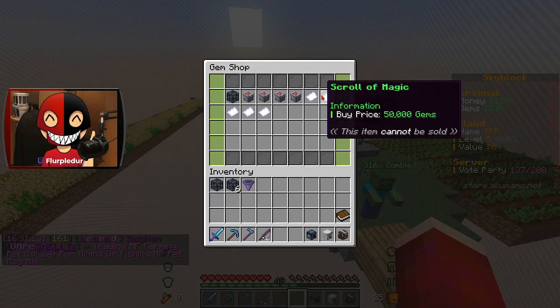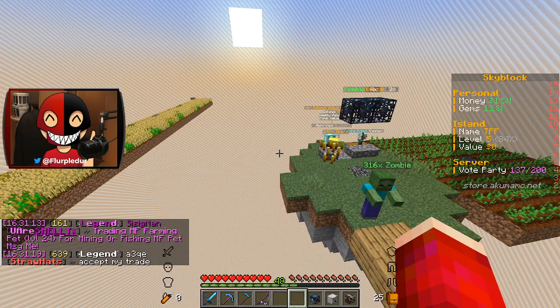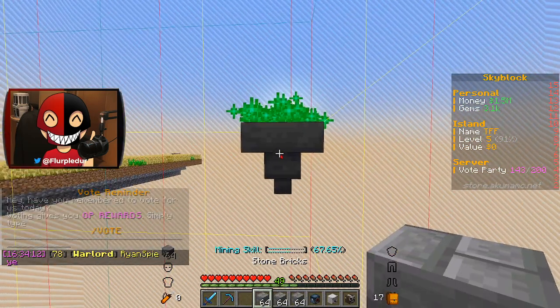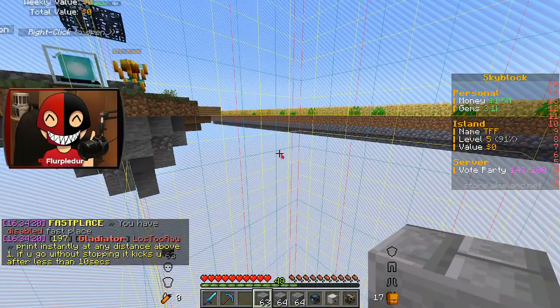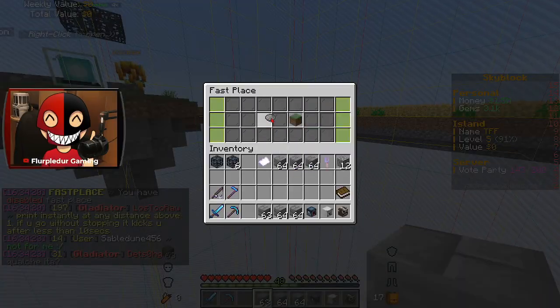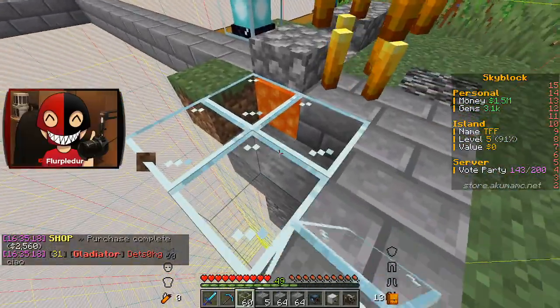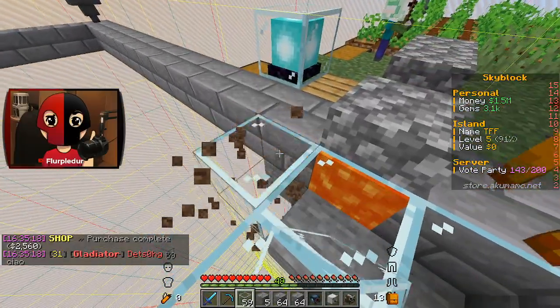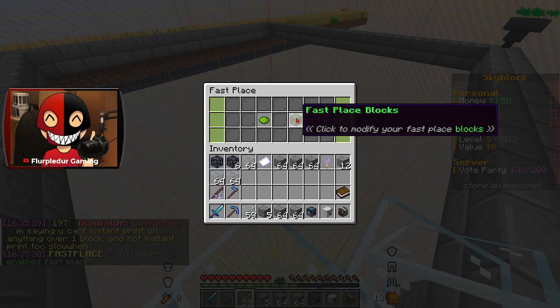One thing I want to look into is a fire scroll — it's 10,000 gems, but I could throw it on one of these guys. I'm just going to do that just to be safe. I want to basically make this area a nice little glass top so I can look down at my dudes and be like, look at them doing their thing. It's beautiful.